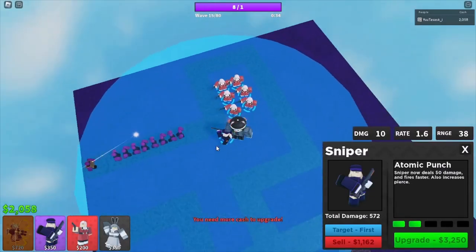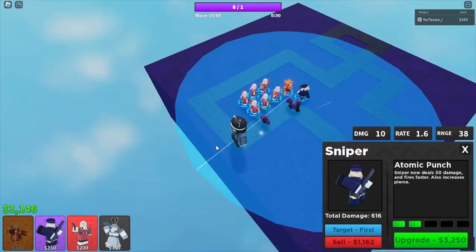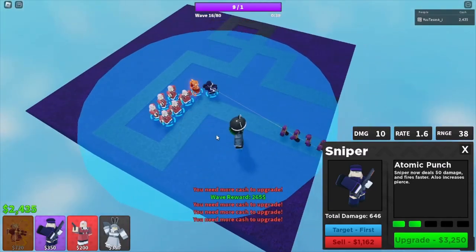If you want to risk it, you can place your Railgunner right here to try for faster times. But if an enemy comes right here you're quite literally screwed.